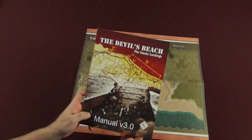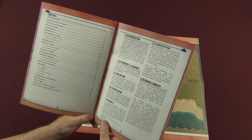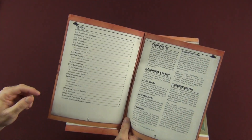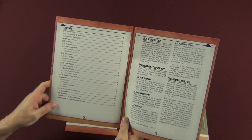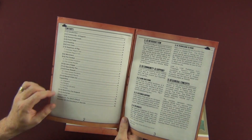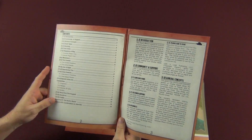Then you have your manual. This is a pretty quick rulebook — what you'd expect from the Battles on Demand line. Pretty short and sweet; gets you right into the action. Scenarios start on page 10, rules start on page 3, so you've got only about 7 pages of rules. Then you have the two scenarios: the Devil's Beach and Counter-Attack at Veerville.